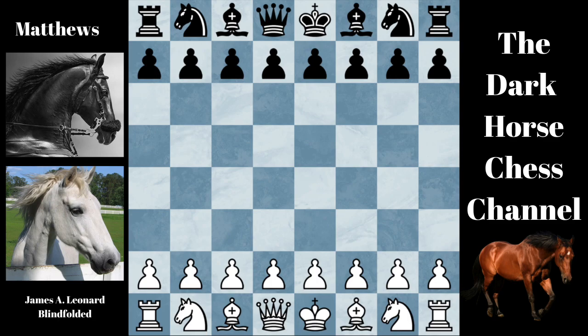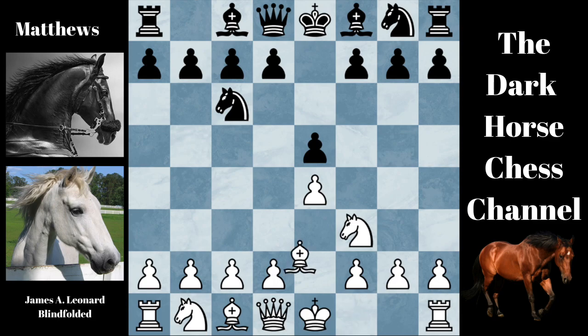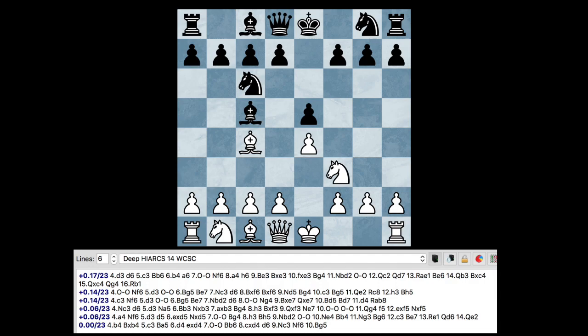The game began: E4, E5, Knight to F3, Knight to C6, Bishop to C4, and Bishop to C5. This is the Gioco Piano. B4 is played next, and that is the Evans Gambit. The engine rates B4 as the sixth best move and rates the position as exactly equal.